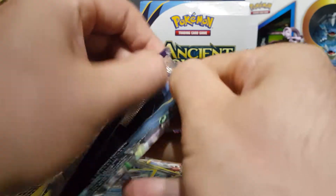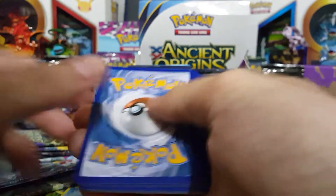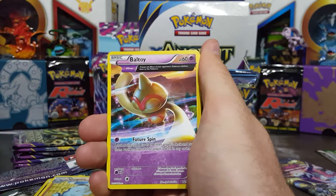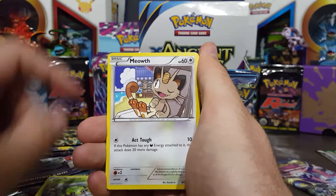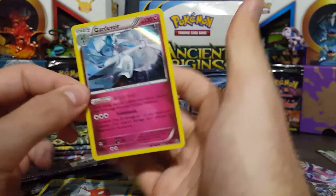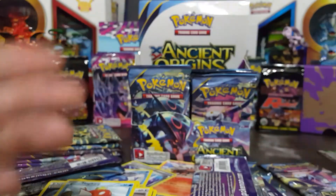Moving on to the next one — hopefully this is a money pack for the episode. Starting off: Energy, Ace Trainer, Bellosom, Baltoy — sorry guys, I need to adjust my mic — Skiploom, Meowth, Magikarp, Flareon, Reverse — and then a Gardevoir Holo Rare. So we got another fifth pack result: Gardevoir Holo Rare. Throw it out to the side.